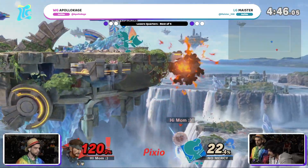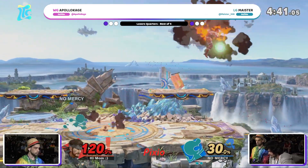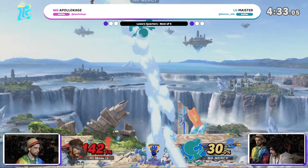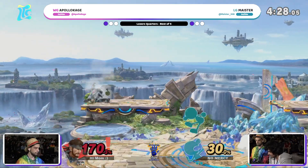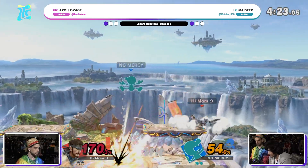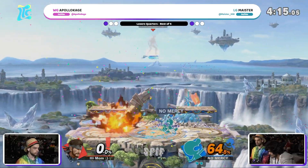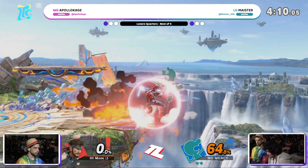Meister doing such a good job of controlling center. Back up — don't want to deal with that C4 just yet. That did so much shield damage. AK getting scouted out on the side. Up air is never going to take you off the top, but Game & Watch has a few other options. Apollokage trying to use the up smash as well, which obviously can be reflected just like those grenades. Explosives all over the place, yet it is the key for Meister to put Apollokage onto his last stock in this pivotal game three.